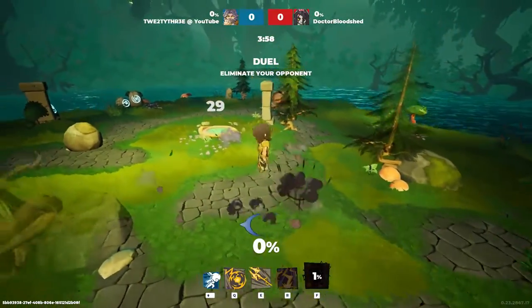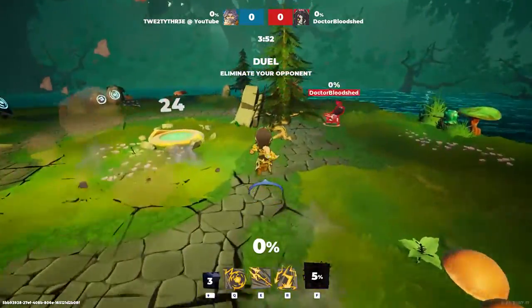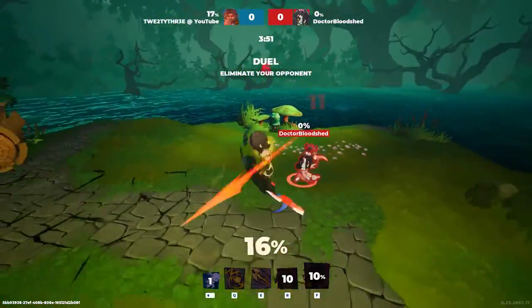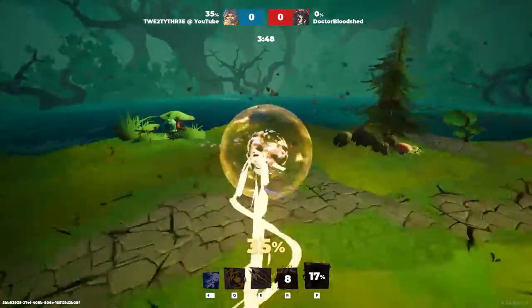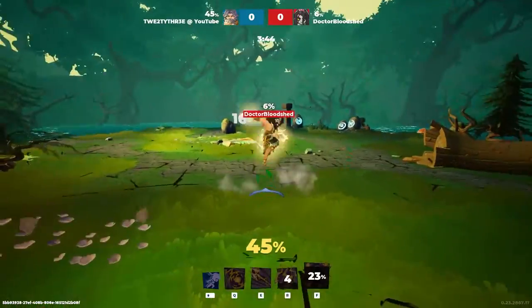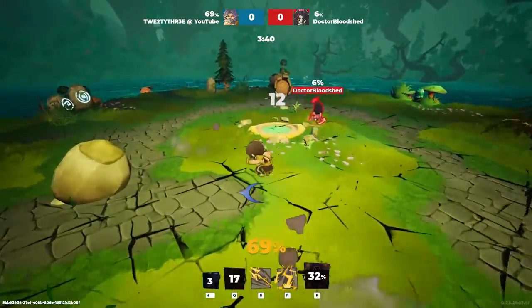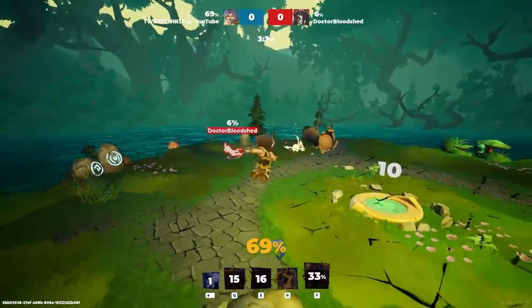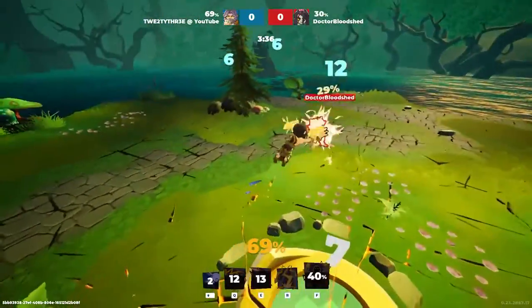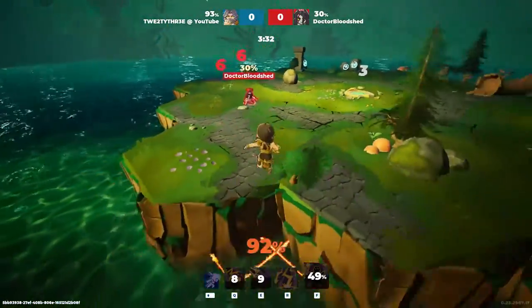Why did I have 23 ultimate charge? Living up to the name, I guess. Or it did reset. Didn't think about the sickle on the way back there, because I'm not sure why — I guess I haven't played against an Isa for a while, so my brain isn't really where it should be when I'm thinking about how to play against her.